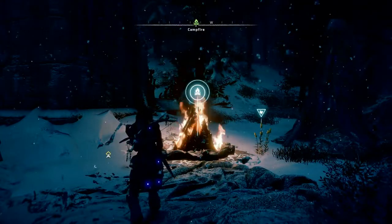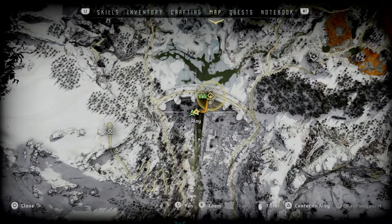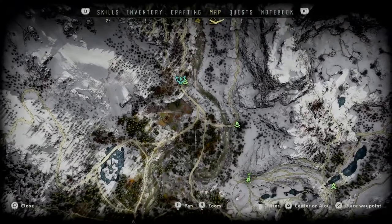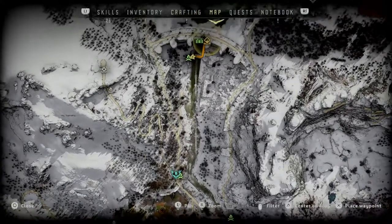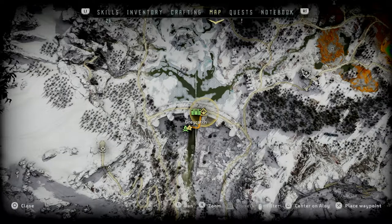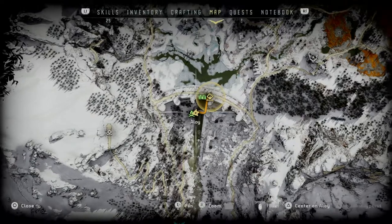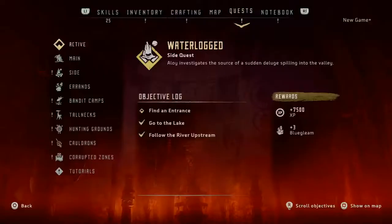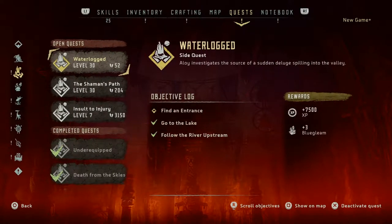Welcome to a new video. This is the side quest 'Waterlogged.' You're prompted at the beginning of this side quest to be down around where the river is, then a bit further up, and then you end up at this dam structure called Greycatch. That's the save point. It prompts you to find an entrance. I've followed the river upstream and gone to the lake, so I'm now at the 'find an entrance' stage.